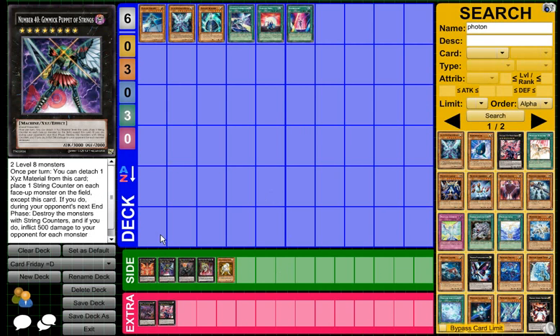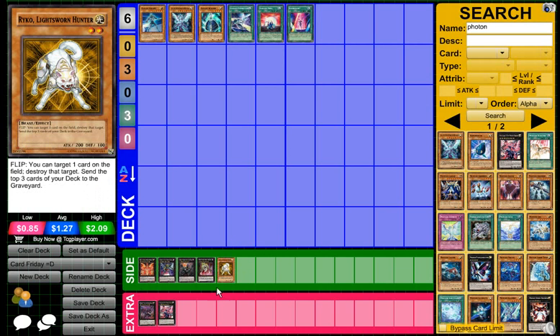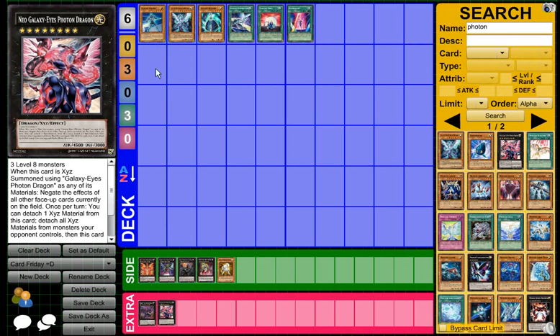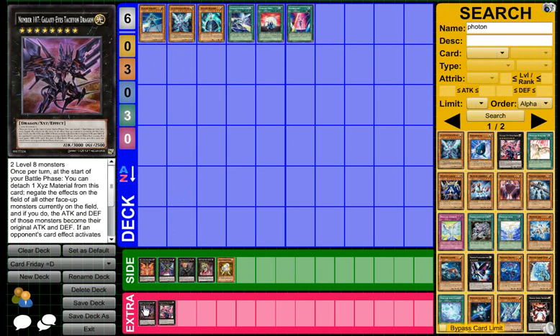Gimmick Puppet — just mouse over the effects, I don't feel like reading that. This one is another XYZ killer. And this one is funny — it's basically a 3-turn Final Countdown. If you're playing a Final Countdown deck and somehow make one of these, they're gonna rage quit. It's really much easier to make Rank 8s now with more support in Galaxies, and they got a better Rank 8. The only problem I see with this card is if you run into Eradicator Epidemic Virus — we can say goodbye to Tachyon.